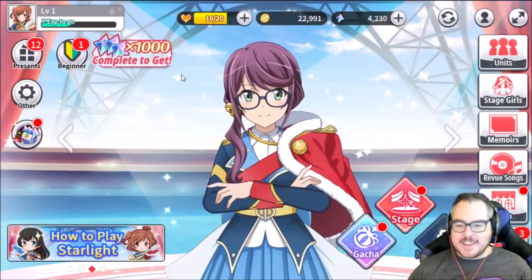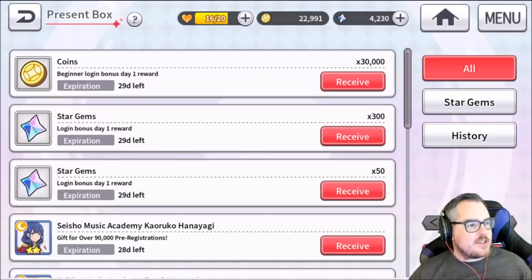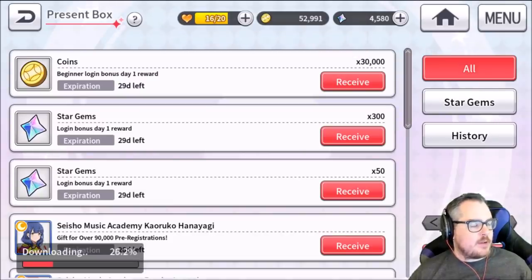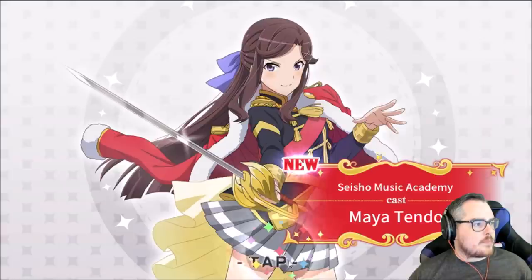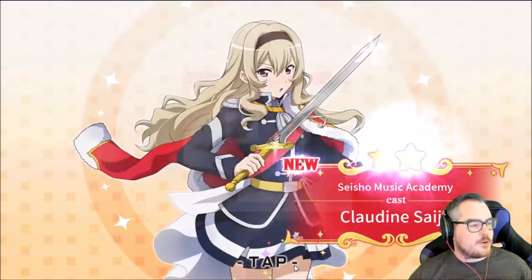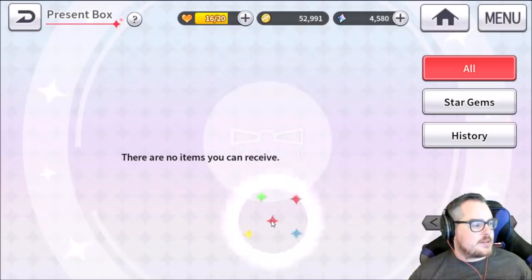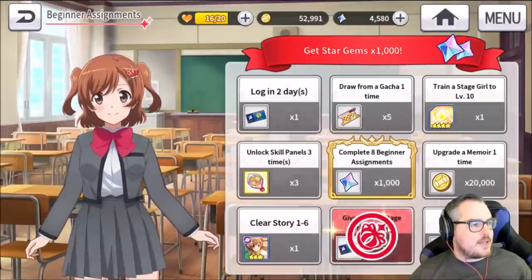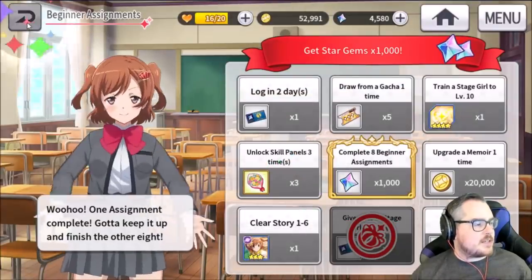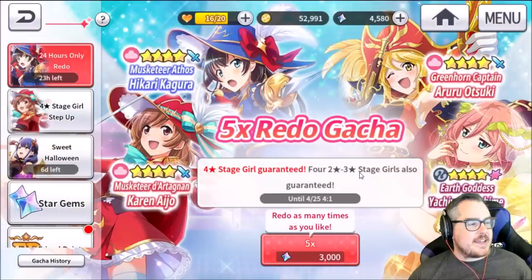Okay, so we're finally where it matters. The first thing I do is go to presents and hit receive all. You'll know when you're here because you actually get freedom and all the daily logins and stuff pops up. This gets you a bunch of stuff, but most importantly it pushes you over in the star gem section. We also go to beginner — I think you need this star gem gacha ticket — and then we go straight to the gacha. It's right at 10 minutes in.